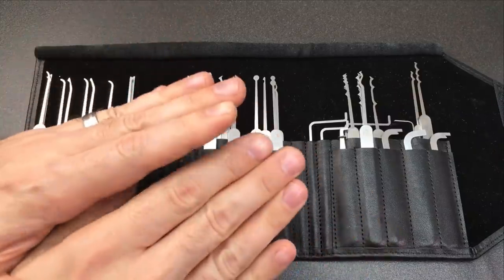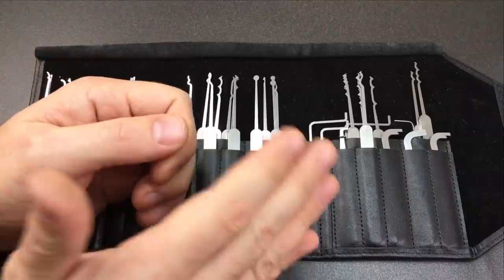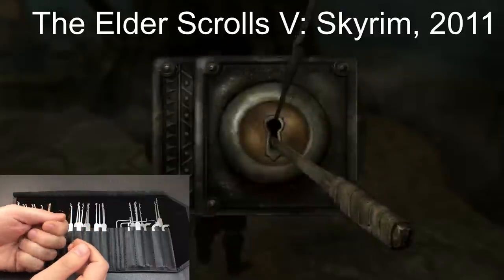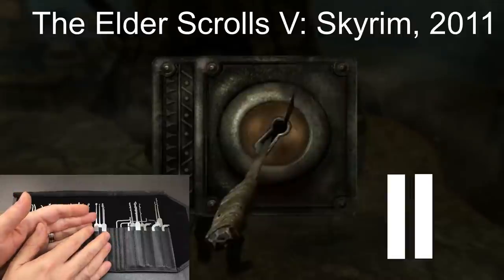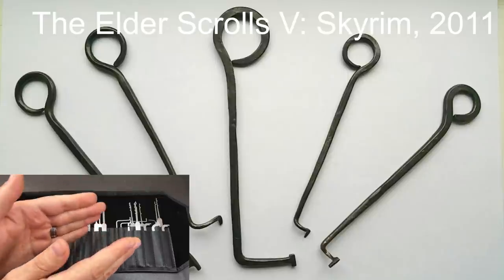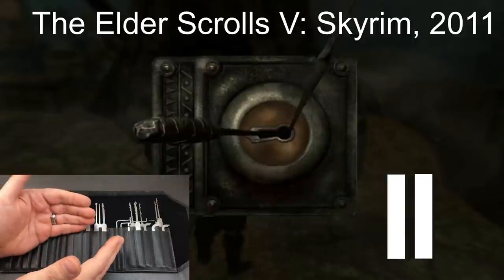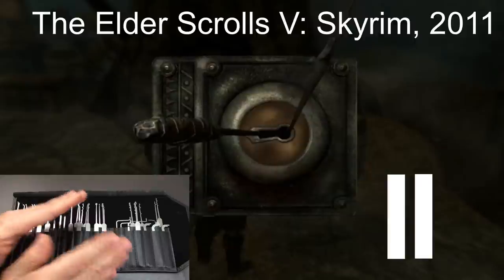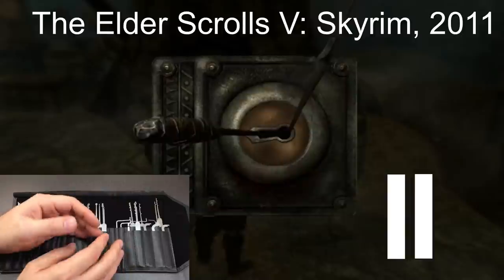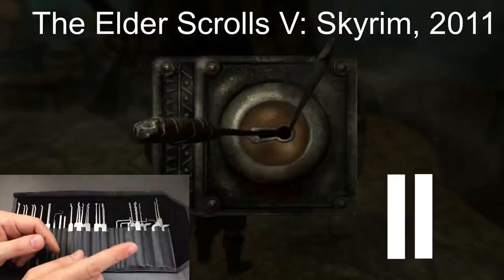Last up, we have one of my all-time favorite games: Skyrim from 2011 — I must have sunk over 250 hours into this. They're using what looks like a lock pick and a knife, and we even see a broken pick, which does happen especially with skeleton keys that can be very weak. Then another lock opens, but this time the whole front of the lock turns, which definitely would not happen with any lever lock or wafer lock I know of. Then again, it's a fantasy game, so I'm giving it a ten out of ten and a one out of ten at the same time.